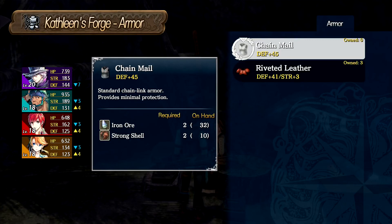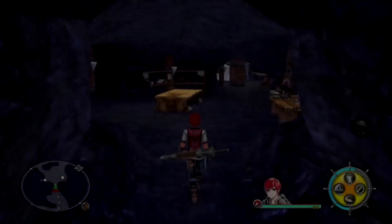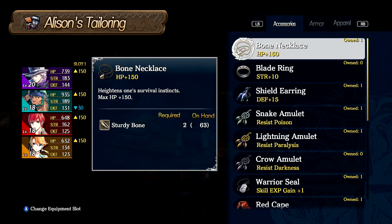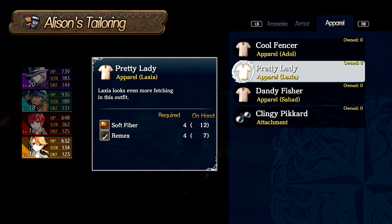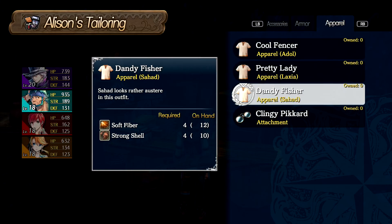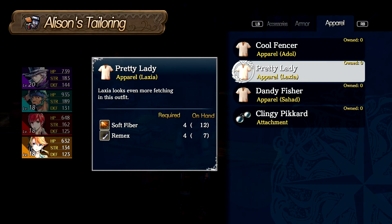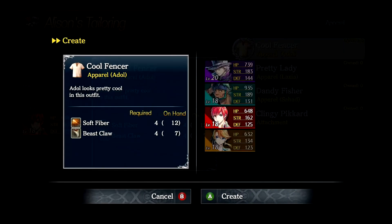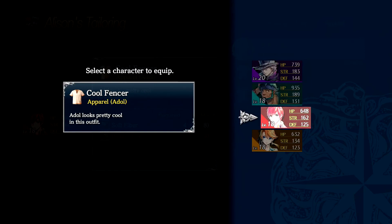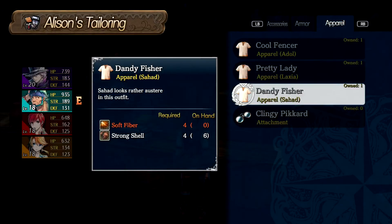Let's talk to the tailor and see if we have enough to make a few items from that soft fiber. We have 12 fibers and each item costs 4, so we can make three. I was hoping for an outfit for Hummel as well - oh well. I'm going to make everything except the luxury Laxia one since we already have another. Can't wait for the clingy piccard either. The tailor says these are rare products.